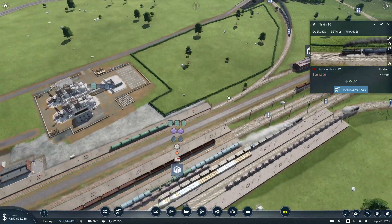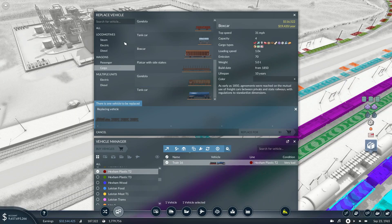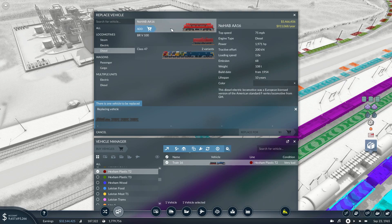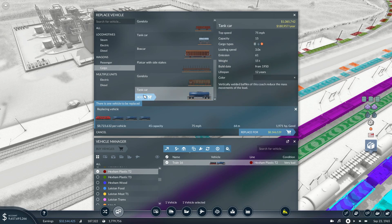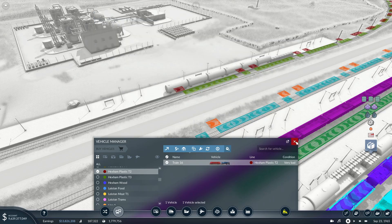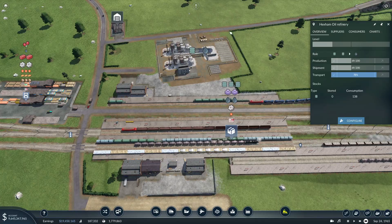What are you then - are you doing oil? Yes. So let's go manage - we're going to replace you as well. We're going to go diesel, let's go for another cheapy one. Cargo - so we want these. 12 wagons. And why aren't we producing a lot of this? Where's all your stock gone? Look, there's tons sat here.